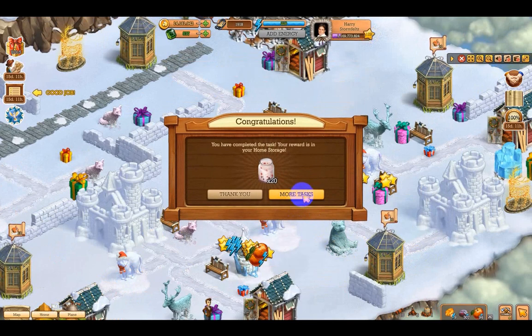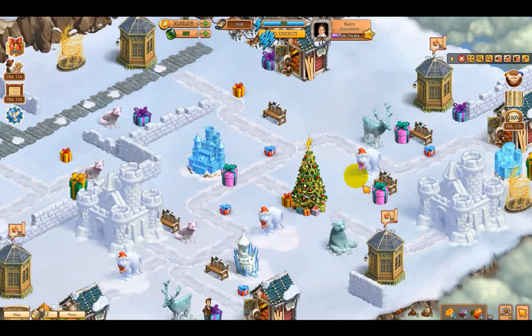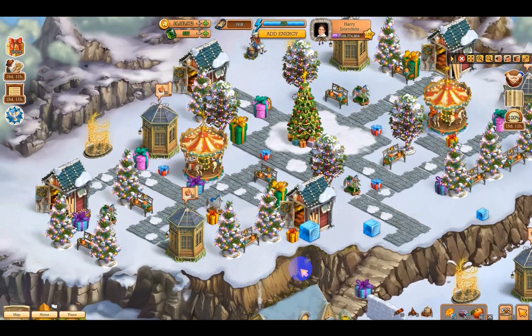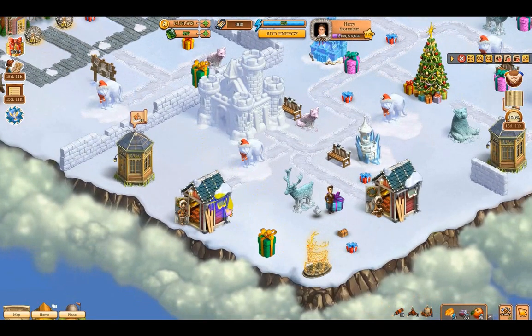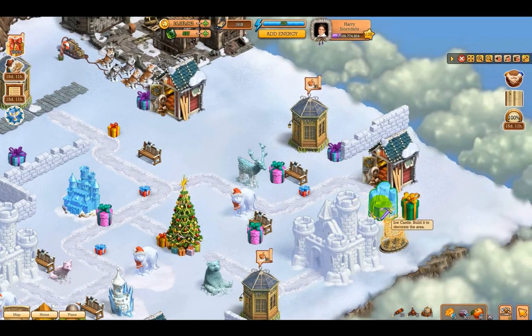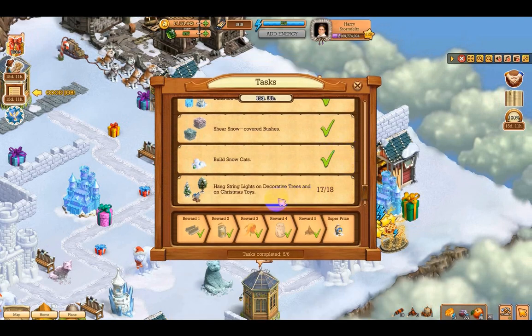More tasks. So we still need one of them and we need to build an ice castle. Where is the other ice castle? Is it up top? I'm looking and looking. It's probably right in front of me and I don't see it. Ah, here it is — so let's build this. We got it! More tasks — that's the last one.